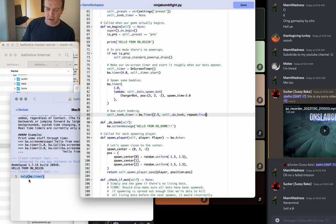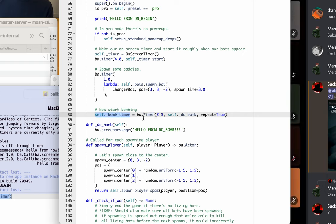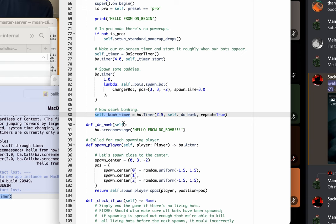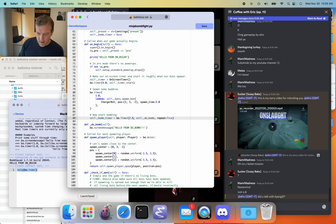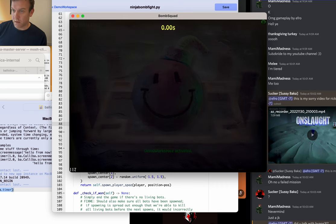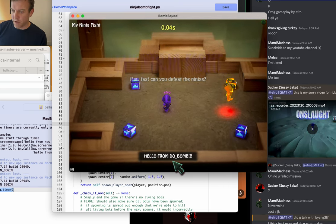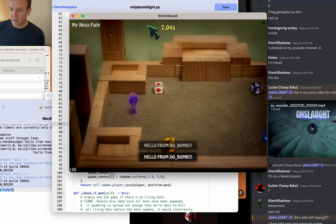With 'repeat=True,' every two and a half seconds it's going to call do_bomb and keep doing that as long as the timer object exists. Because we're assigning it to self.bomb_timer, that object will exist as long as the game is going. Save that, run the game — now we should see 'Hello from do_bomb' every two seconds. Hello from do_bomb, two seconds later, hello from do_bomb — cool, it's working. We have a repeating timer.